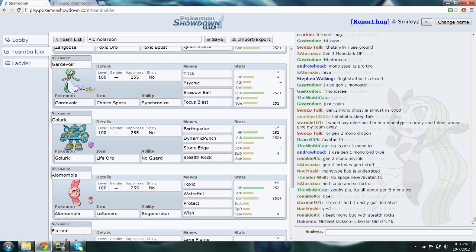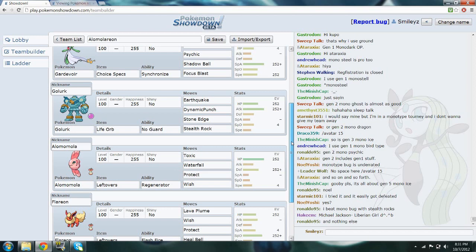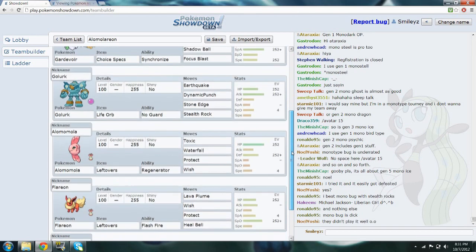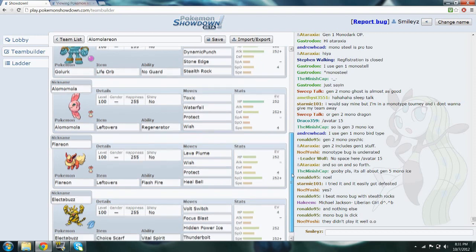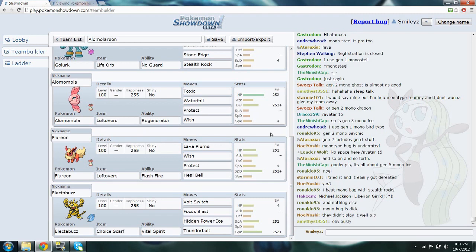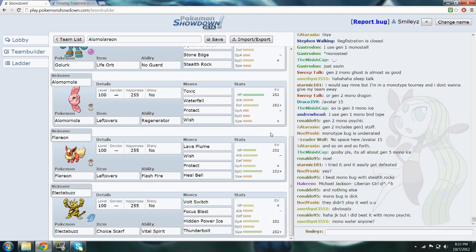We've got a life orb Golurk — it's sort of like an offensive stealth rocker, kind of a tank: slow, semi-bulky, really powerful. Then we've got Alomomola, our standard Alomomola. I wanted Soak on it but Smiley wouldn't let me — I find that Waterfall is more useful more often than Soak. Soak just makes the opponent mentally die.